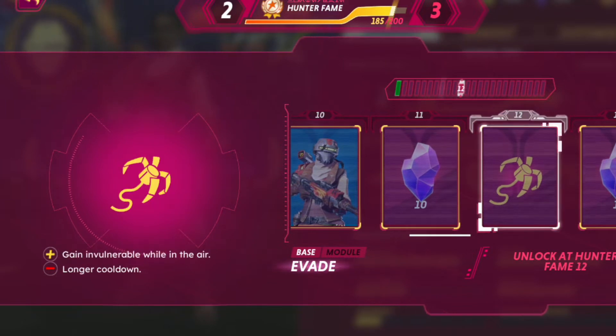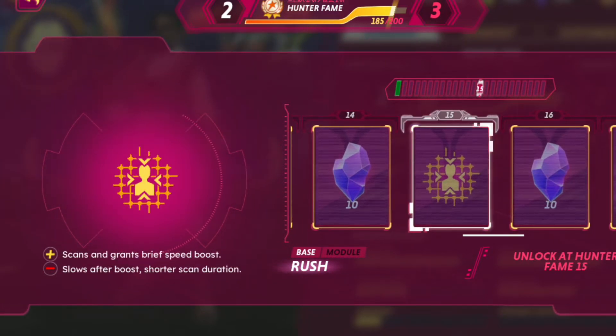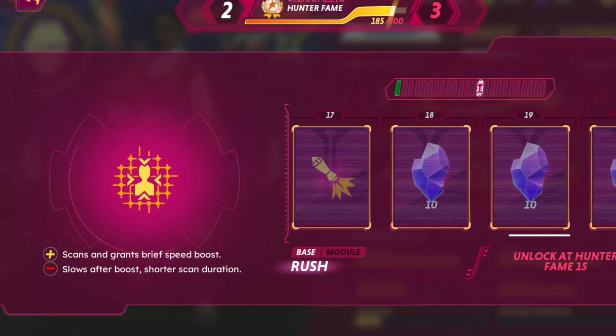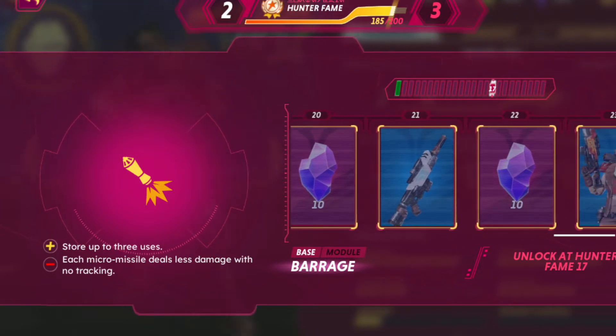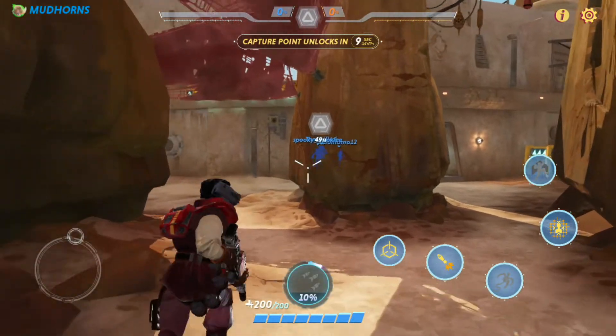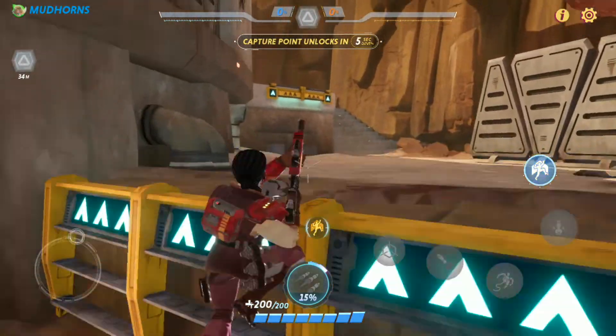Here we've got another grapple upgrade — you're gonna be invincible while grappling but with a longer cooldown. Seems alright. Next one's the scan, gonna give you a speed boost when activated but slow yourself down — seems pretty bad. The barrage is interesting: it stacks up to three missiles but they don't lock on and do slightly less damage, so it's a solid upgrade you might want to try out.